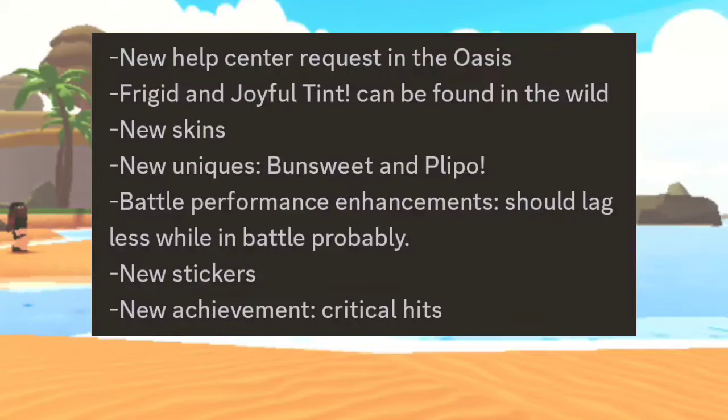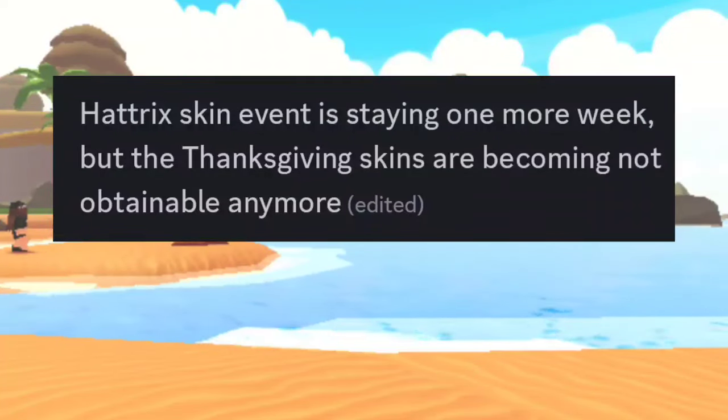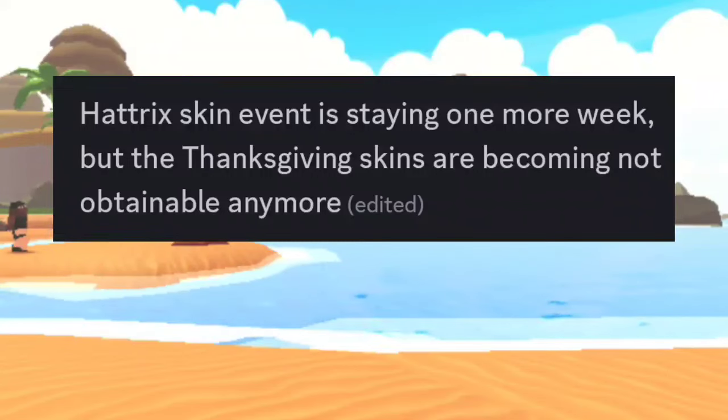New help center requests in the Oasis! Brigid and Joyful tent can be found in the wild! New skins! New uniques Bunsweet and Plipo! Battle performance enhancements — should lag less while in battle, probably! New stickers! New achievement: critical hits! Hattrick's skin event is staying one more week! But the Thanksgiving skins are becoming not obtainable anymore!